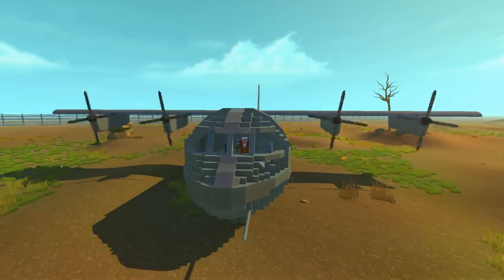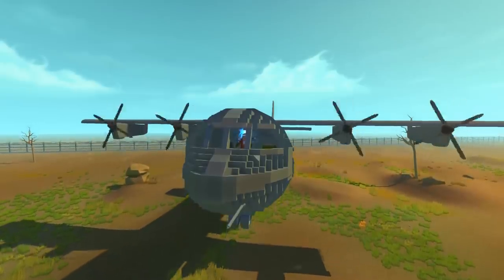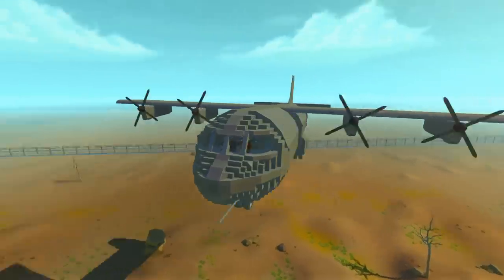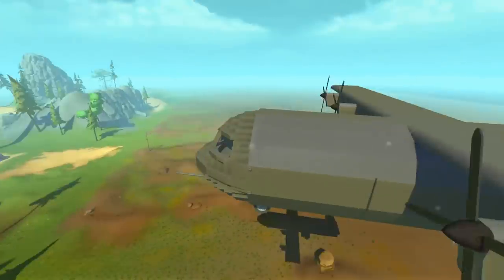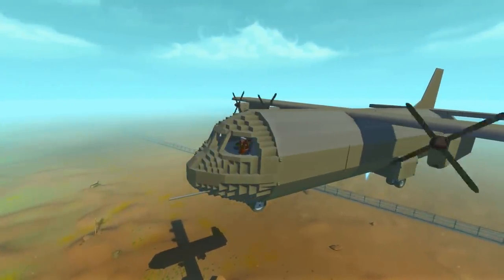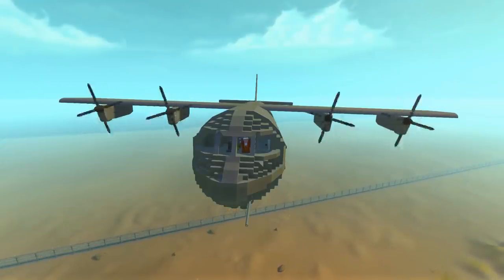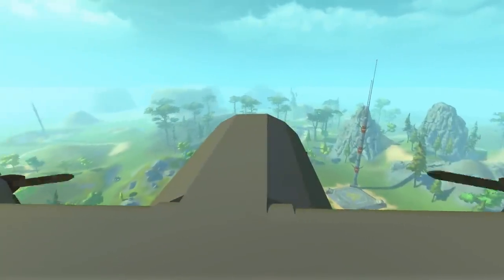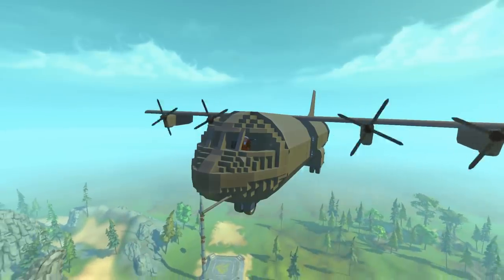I am activating the propellers - there they go. This plane is not your typical plane; it's actually going to be taking off vertically. Obviously this wouldn't normally be the case, but the reason I have it set this way is because this is such a laggy build - it's not really good for flying, and it's so big it's not even fun to fly in such a tiny Scrap Mechanic world. That's why I designed it to basically just be a straight-flying plane. We are going to start going forward now, and the controls are obviously very simple. We are cruising at a really good speed.